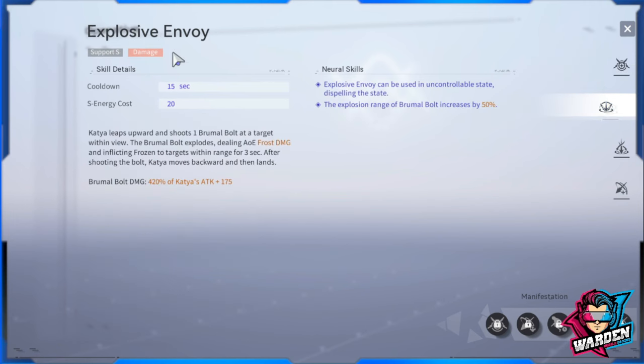Moving on, her support skill is basically a frost damage skill that also inflicts Frozen for three seconds. If you open her neural skills, Explosive Auto can be used in an uncontrollable state and will dispel the state. The explosion range of Brumal Bolt is increased by 50%, so this is a fine support skill to have.